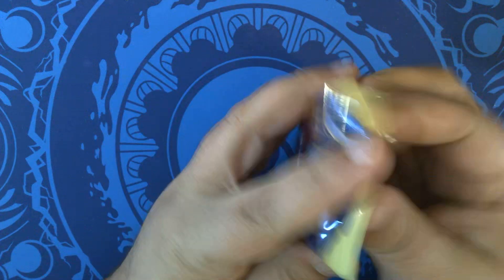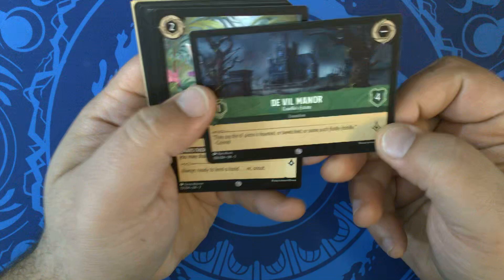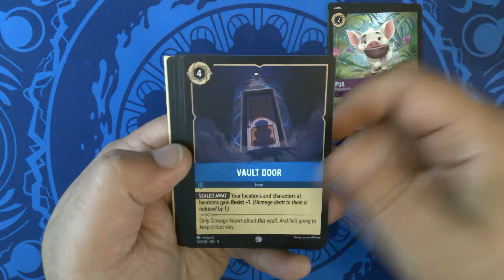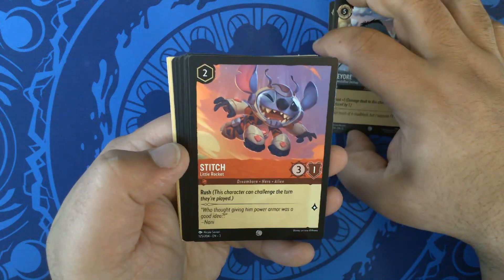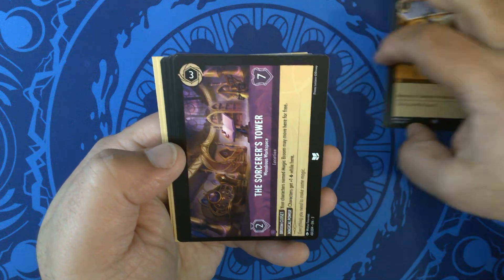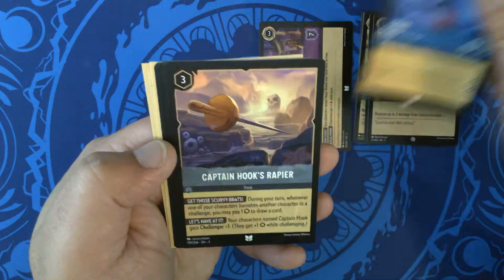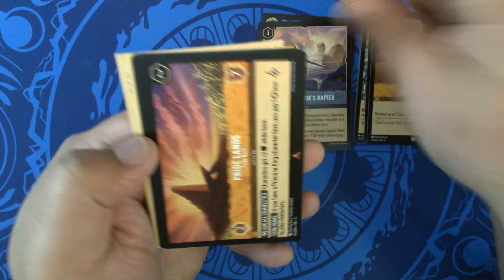Pack one. We have DeVille Manor, Cruella's Estate. Potbelly Pig. Vault Door. Eeyore, Overstuffed Donkey. Stitch, Little Rocket. Quick Patch. For our uncommons, we have the Sorcerer's Tower. Genie, Cramped in the Lamp. And Captain Hook's Rapier. Our first rare: Bridelands. Very nice.